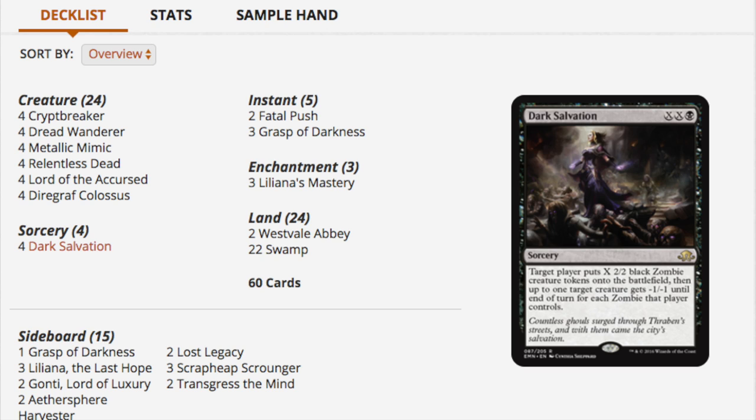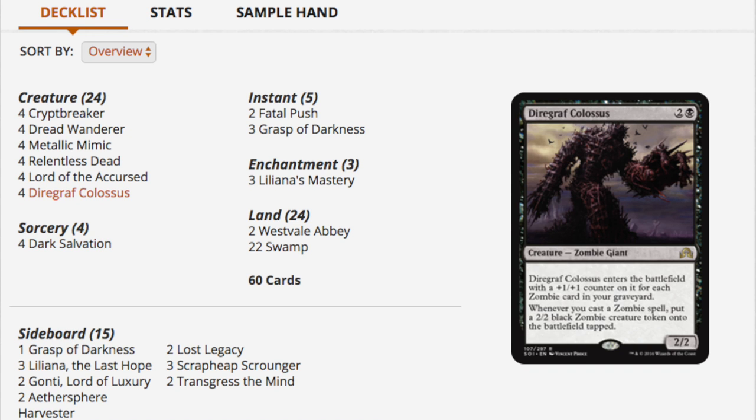Diregraf Colossus gets plus one plus one counters, so it can be a very big creature, and it creates more zombies for every zombie you play — one of the better cards in the deck. You have Cryptbreaker as your one-drop, Dread Wanderer as your one-drop — eight one-drops total — eight two-drops, and eight three-drops. You also have removal: Dark Salvation, Fatal Push, and Grasp of Darkness.